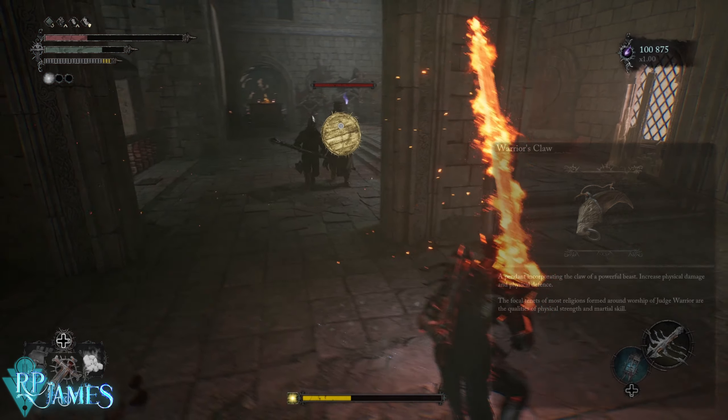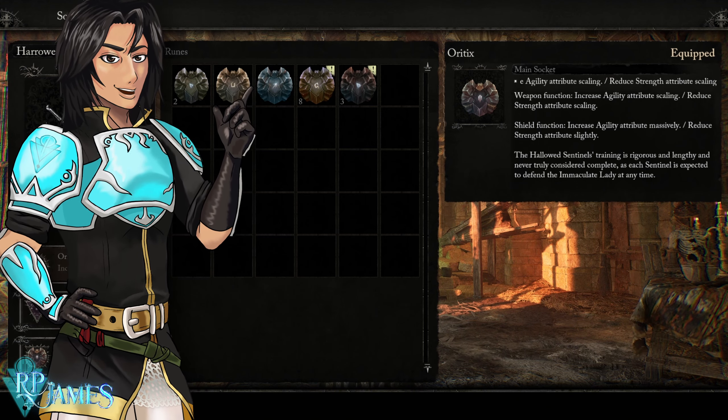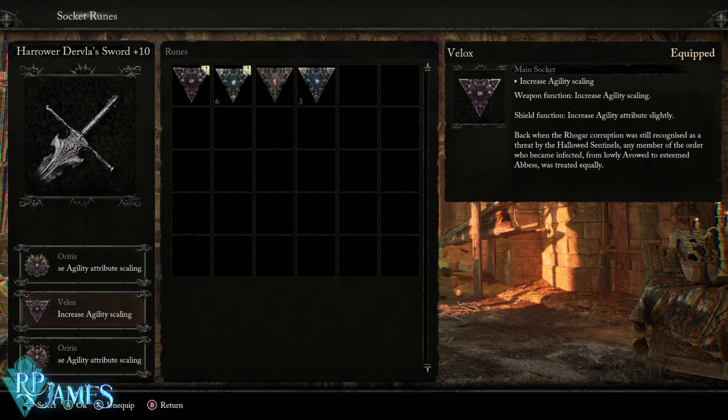For rune socketing and rune allocation: we're building for the first playthrough as an agility character, because we can use Ortix. Ortix is a strength-slot rune that increases your agility attribute scaling by reducing the strength attribute scaling. Yes, we are reducing strength scaling, but that is just a side effect for now — you can change this later. To increase our agility attribute scaling, which is the main scaling we have nearly hard-capped, we're going to use two Ortix runes, plus a Velux to boost agility attribute scaling a little more.